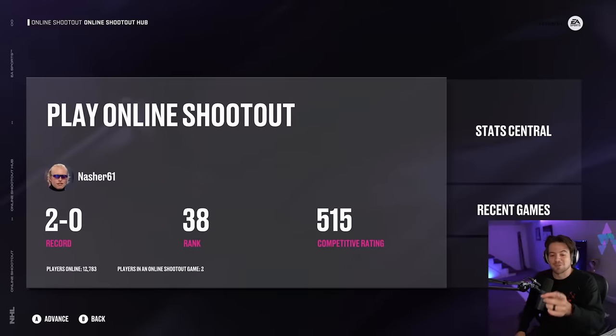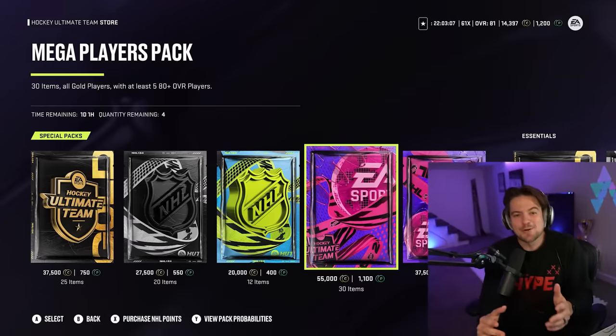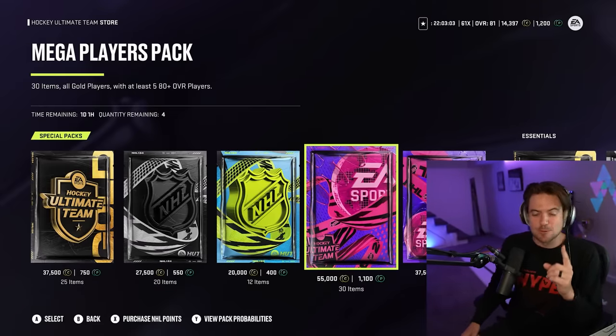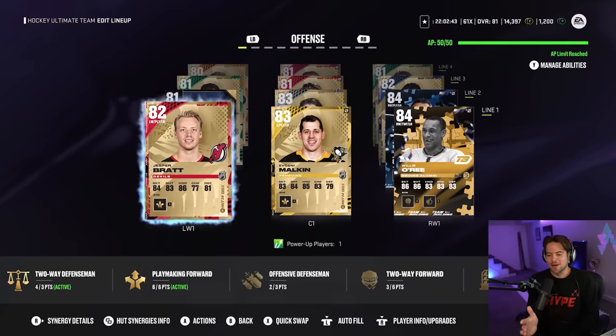Big W for the fellas. Shootout challenge number one — let's get to our pack. With a 2-0 record, we are now 38th ranked in the world in NHL 24. Top 50 right off the rip, not bad! Free to play is going to be so fun for the videos this year. There was so much on the line in that shootout — I knew I had to get the W. I'm actually fired up to open this pack — just look at my team right now.